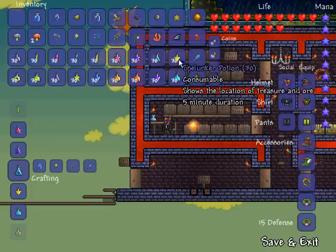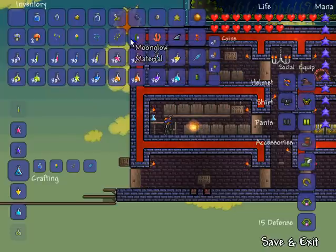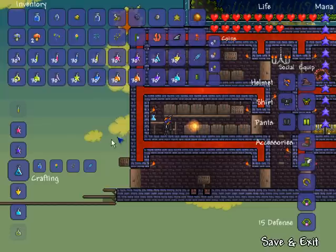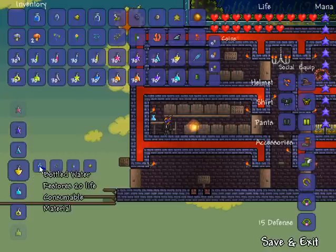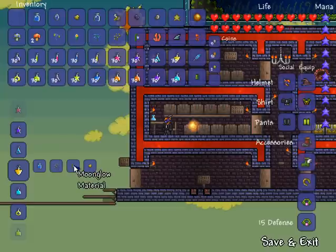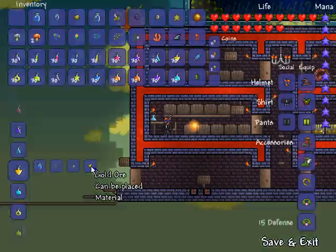Spelunker potion shows the location of treasure and ore, and I've also heard it makes harvestable plants like coral and moon glow glow as well so they're easier to see. It has a five-minute duration and is created using one bottled water, one blink root which grows underground, one moon glow which grows on jungle grass, and one gold ore.